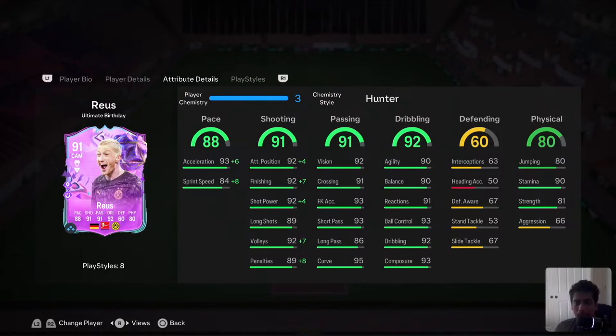Stats-wise he looks pretty good - perfectly fit as a CAM, great passing, great dribbling, good physicals, very good stamina, he can shoot really well. The pace is not bad - 99 acceleration with 92 sprint speed. Sprint speed is a little lower, but as a CAM or winger who isn't getting in behind, he should be just fine. I might play him as a striker in a false nine role as well.